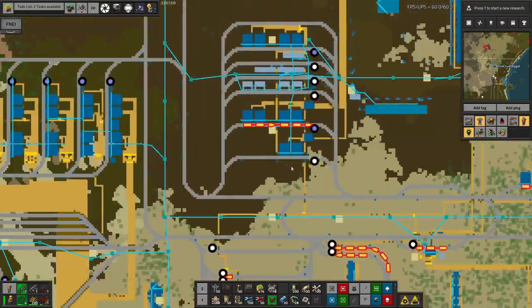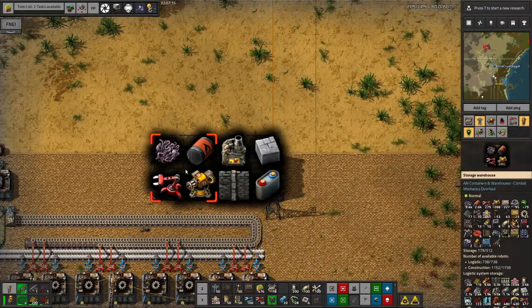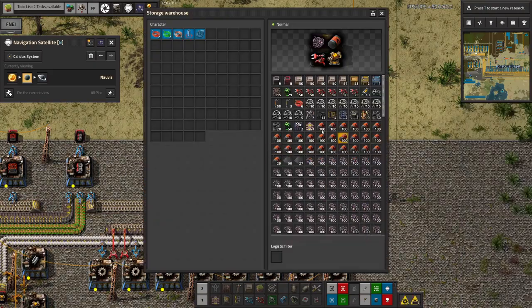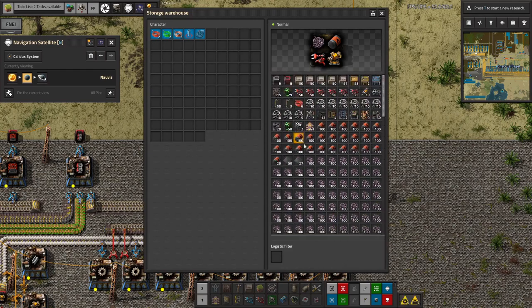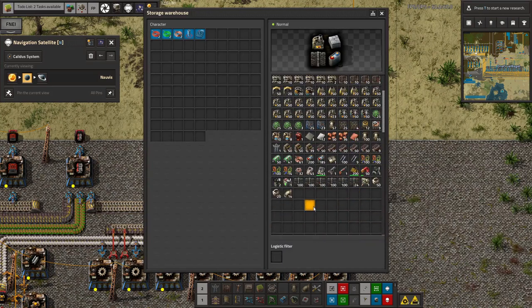Down here we've got the two big yellow warehouses that just fill up with nonsense - the sort of nonsense that people dump out of their inventory and let the bots deal with. A lot of this should be in other places. We've got all the various things in here that could be put somewhere more sensible - there's even a grappling gun. This is better than it used to be because Mike has been coming in and taking all the ores out, but there are still a few things in here that need a little bit of tidying up.